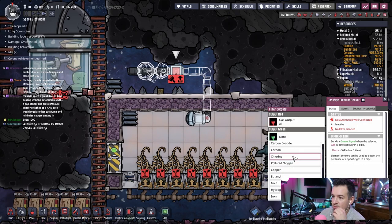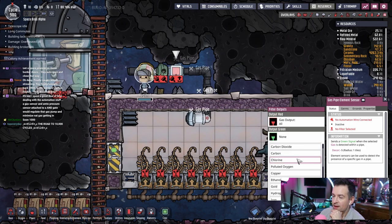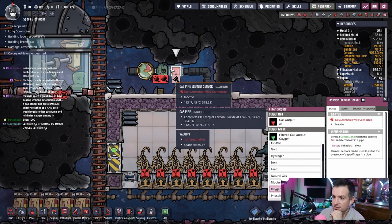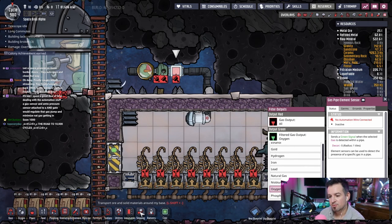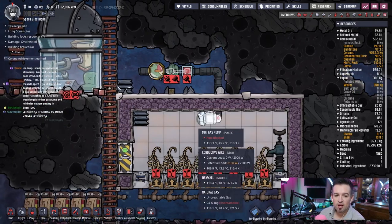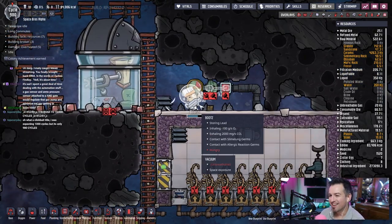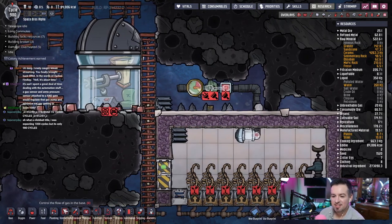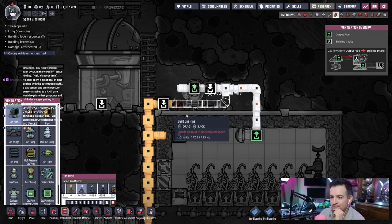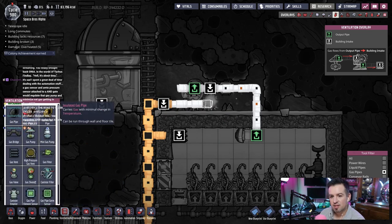Whenever it senses oxygen it sends a green signal that opens this up, and anything else turns it off. That's how it's supposed to work — sometimes you just gotta lay it out and look at it. Let's see what it does here — oops, that was incorrect. Let's see what it does.